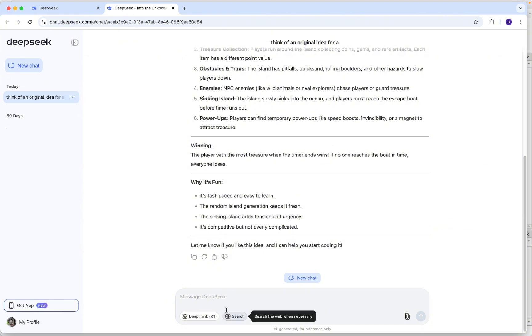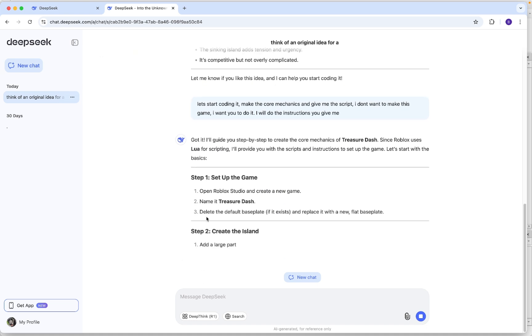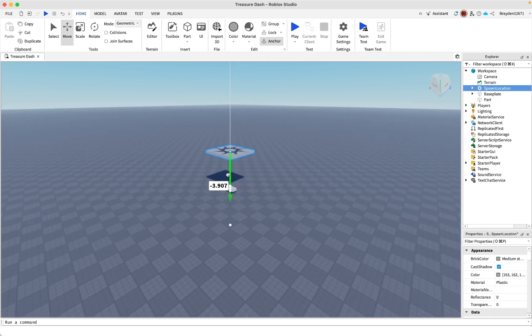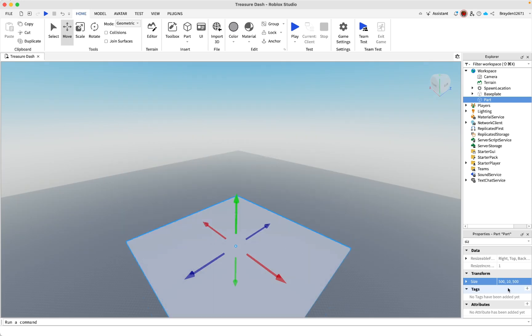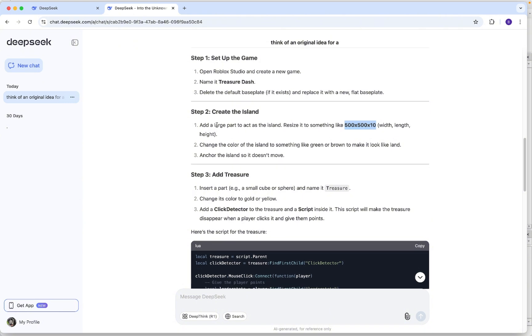I'm going to say 'let's start coding' and make the core mechanics. I'll tell it that this is for the AI to make — I'll just do whatever it tells me. First I need to create the island. It says insert a part and scale it to a certain size. I don't think it knows how Roblox sets up the size properties, so I'll fix that manually using the numbers it specified. I'll make the height 10 as it wanted, then change the color to green to make it look like land.